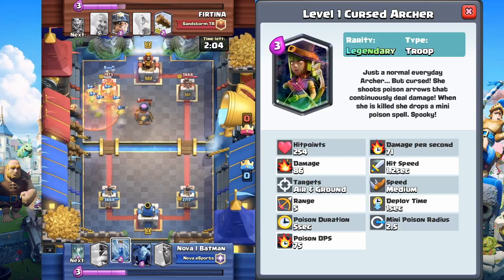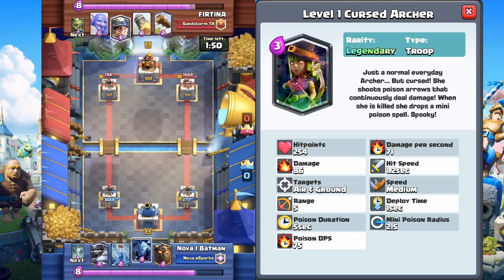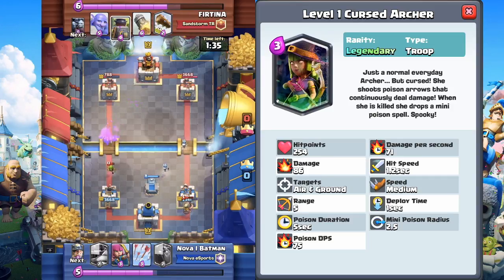Here's where it gets a little interesting. Poison duration is 5 seconds — when she shoots someone with her arrows they get Poison for 5 seconds. And that mini Poison spell she drops lasts for 5 seconds as well. Mini Poison radius is 2.5, which is about the same as a Zap. So when she dies, she drops like a little Zap, but it's a Poison that lasts for 5 seconds. Poison DPS is 75 damage per second. Decent amount of damage.